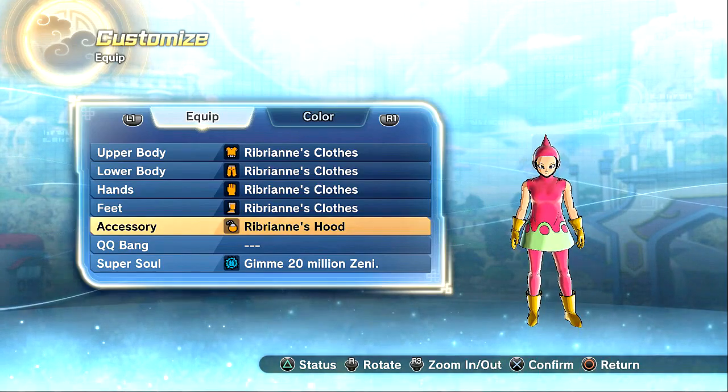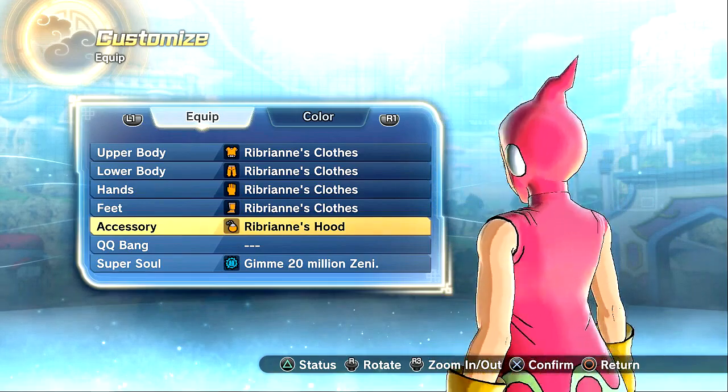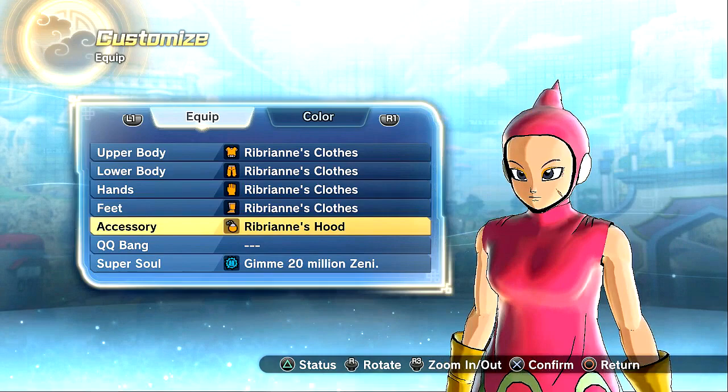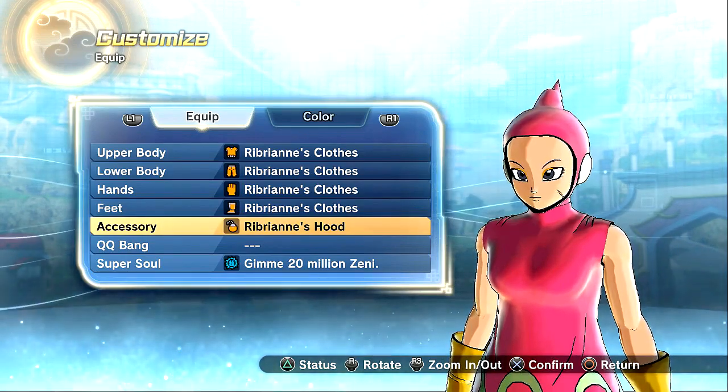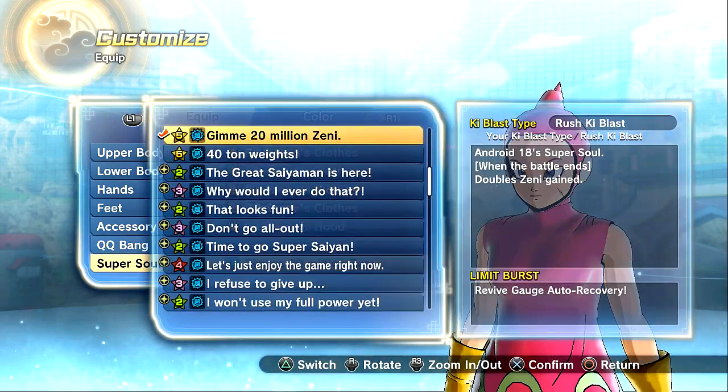Alright, so yeah, I know that this is older, but since we already did Rosie and Kakunza, I might as well show off Ribrian too. I know this is from a different pack and everything — these are older clothes, obtainable in previous DLC packs and all that stuff. But there you have it — there's all the clothes and everything. For the Super Souls, I guess I can show those off as well.